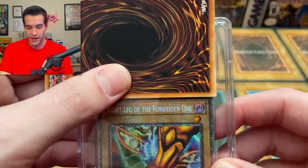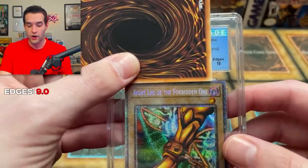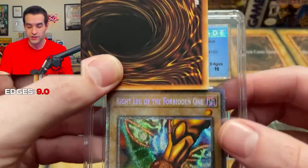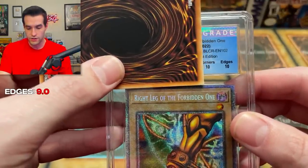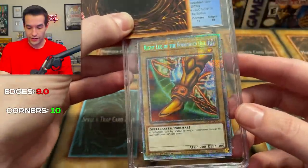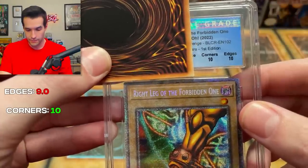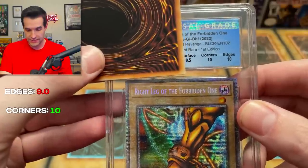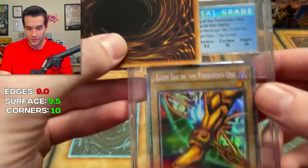First grade for the right leg: we have a 10 on edges. That's a great start because it's a brand new card, so you expect the edges to be pretty nice. Corners: 10. That's looking good — two 10s. I think the centering is going to be really what holds us back. If we can get a nine, that would be great. Surface: 9.5. Okay, we just need a nine on the centering.